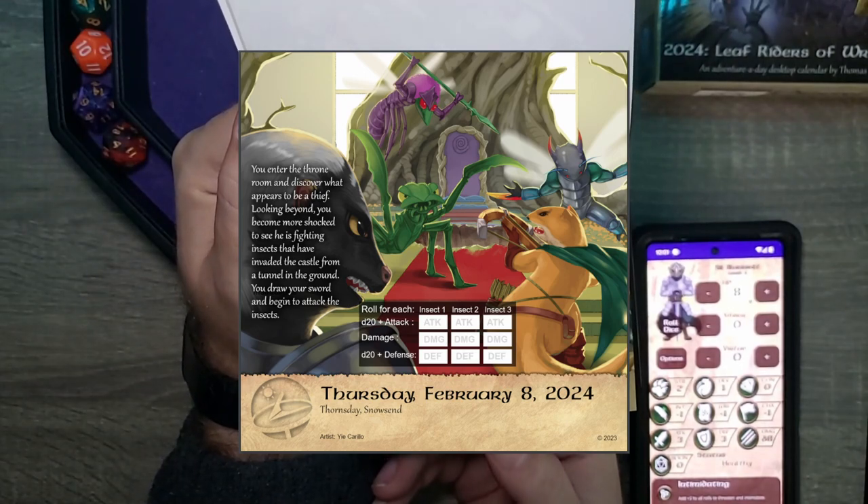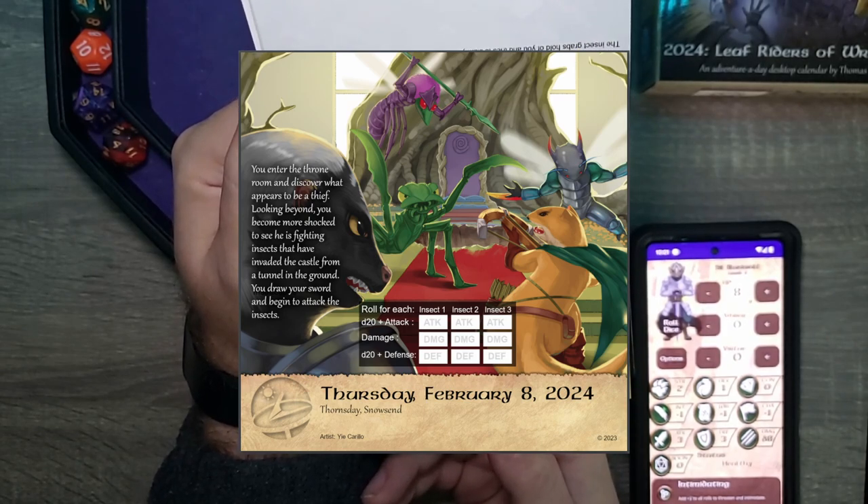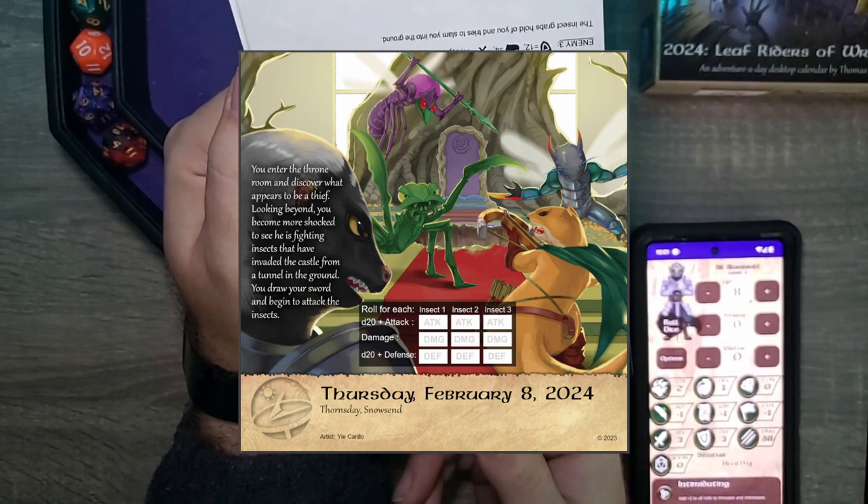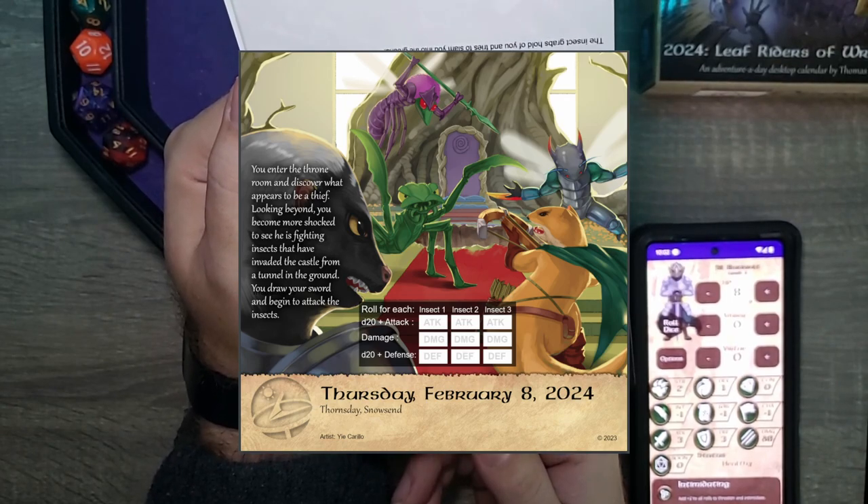Looks like we got combat going on. You enter the throne room and discover what appears to be a thief. Looking beyond, you become more shocked to see he's fighting insects that have invaded the castle from a tunnel in the ground. You draw your sword and begin to attack the insects. Looks like we're helping Merrick.